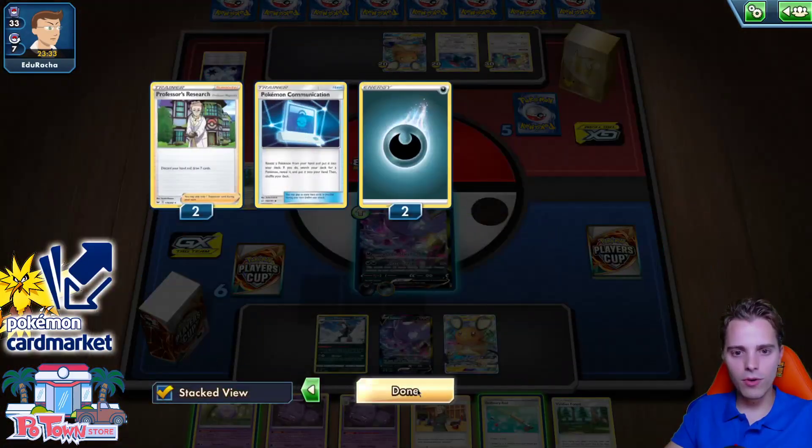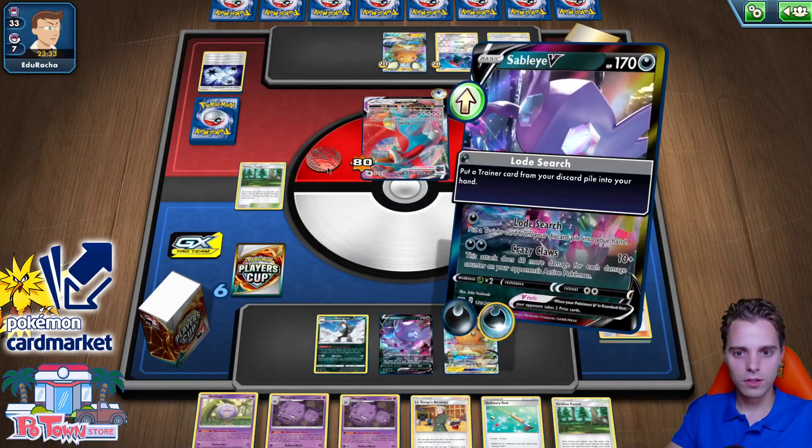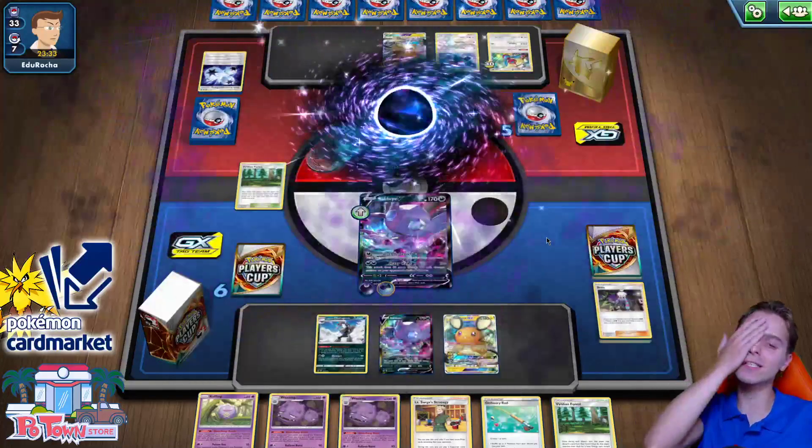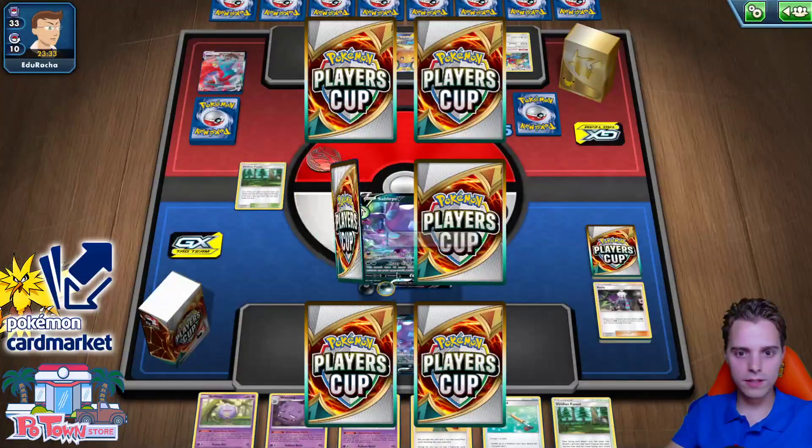Viridian Forest is a good option — using it to get rid of an energy and get one back. We have Turbo Patches so it's fine. Going with Quick Ball, discarding an energy to grab a Koffing. Maybe we should have done this differently, because Roxy actually punishes everything — that 30 snipe could have one-shotted the Porygon for sure. Now we don't have an attachment on our Sableye, which is very crucial. Crazy Claws — 490. Insane. It is insane.